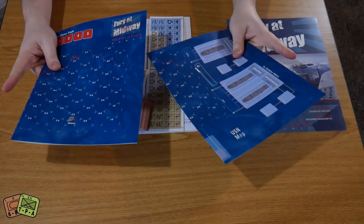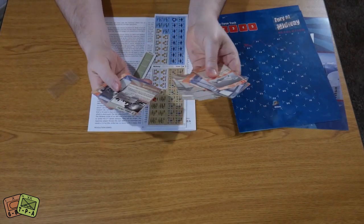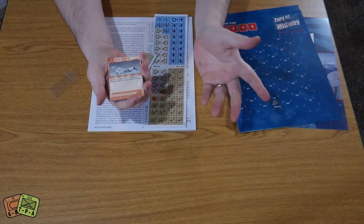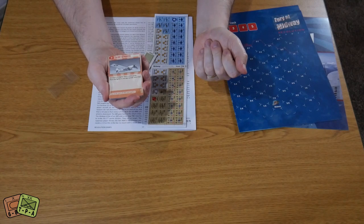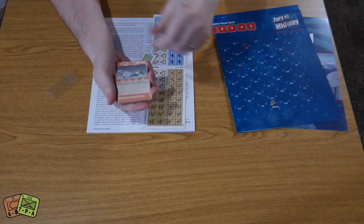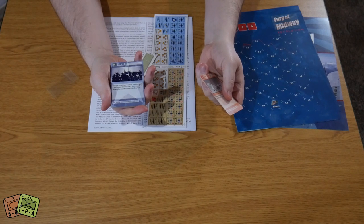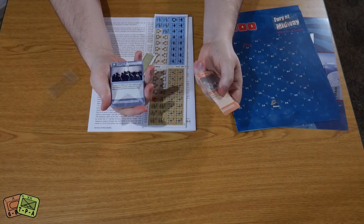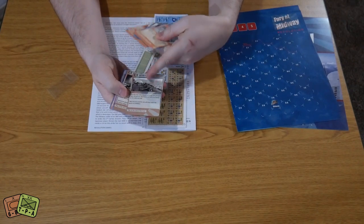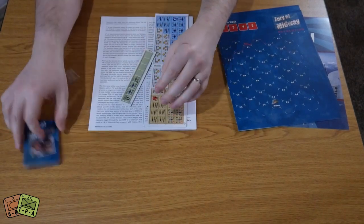There are two maps, which we'll get to in a second. There's a very small deck of cards with events for either side and for both sides. For example, this Japanese one says 'Remove a US fighter strike group — place the fighter in the appropriate return box,' as if the escort got separated and they need to fly back and refuel. This one, Semper Fi, says 'Increase the Midway Garrison track one point if it is five or less; the Midway Garrison fires first in land combat' — so it can be a defensive modifier for Midway. There are a few of these covering air replacements and damage control. It's not a big deck by any stretch.